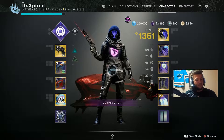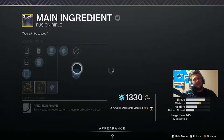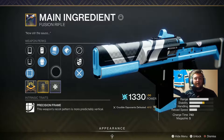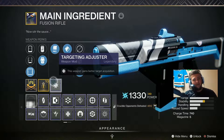Ever since the stasis nerf and Xur's sold his Main Ingredient, these two things have been running and dominating the Crucible for sure. That's all you run into in Trials, and a lot of that in Sixes as well. The Main Ingredient we're going to be using is the Xur roll — the original Xur roll — with Tap the Trigger and Under Pressure. That has the farthest one-hit kill range of any fusion rifle in the game, aside from some aggressives with Firmly Planted. We're also going to be running Targeting Adjuster, which is going to tighten the spread up just a little bit for longer kills.